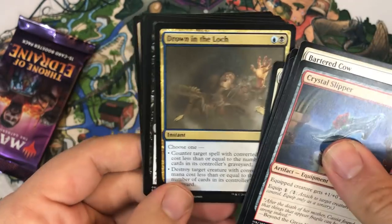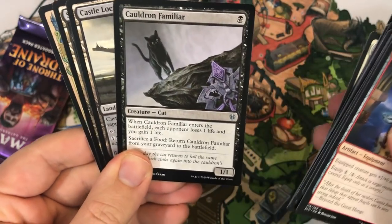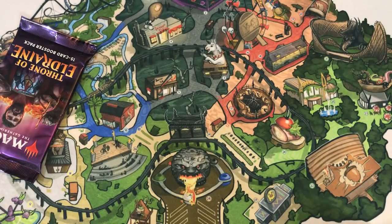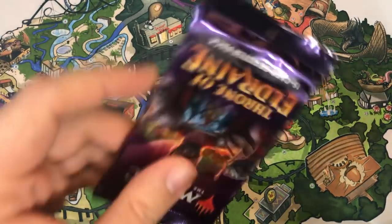Spectre's Shriek, Drown in the Lock, Cauldron Familiar as a rare — Castle Locthwain. This is it — the last pack.